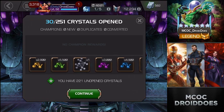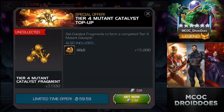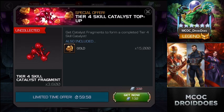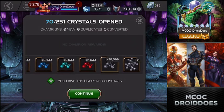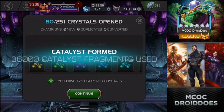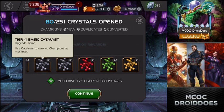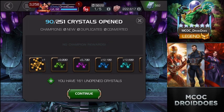I do have a couple of bigger rank-ups I want to do — at least one more five-star to rank five, which would be Warlock. He's at rank four right now and I'm just ready for him to go to rank five. I've played around with him a little bit and it's so much fun. I should have been paying more attention to whether I'm getting fully formed ones. Looks like I just formed another basic — two science, a skill, and a mutant.